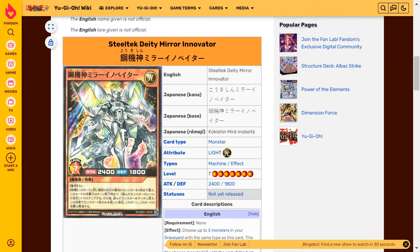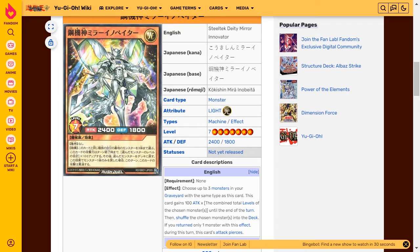Steel Tech Deity Mirror Innovator is a light attribute machine type level 7 with 2400 attack and 1800 defense. It has no requirements, and its effect is to choose up to three monsters in your graveyard with the same type as this card. This card gains 100 attack times the combined total levels of the chosen monsters until the end of the turn, then shuffle the chosen monsters into the deck.